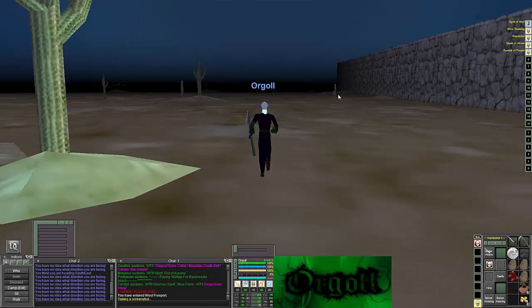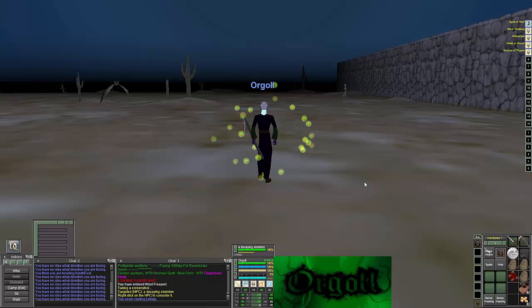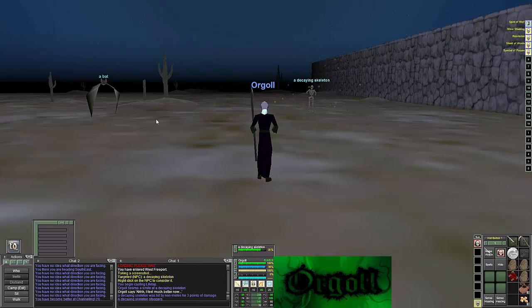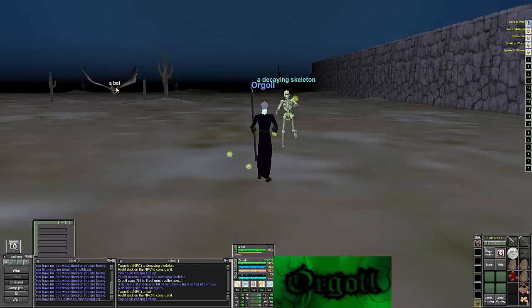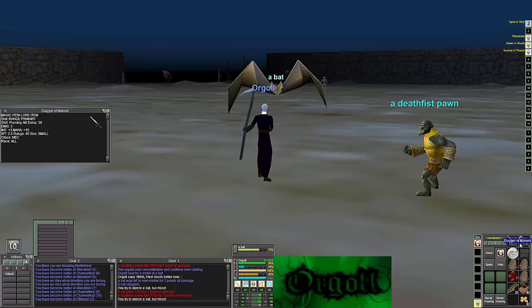Hello everyone, this is Cypherdeck and today we're playing Orgol, a level one necromancer in Project 1999. I'm going to be doing a series on him from level one to fifty or beyond. The first levels, one through four, are going to be in your newbie area. As a dark elf I went ahead and came to West Freeport because there are more mobs condensed into one area, and I just felt it was the best choice for me.